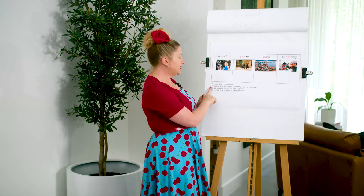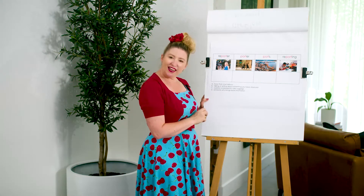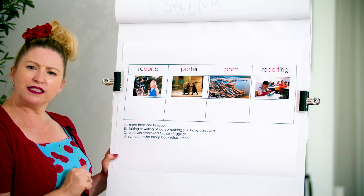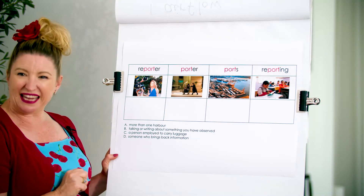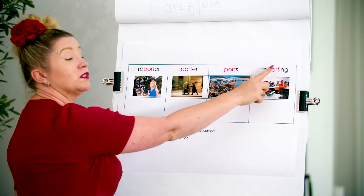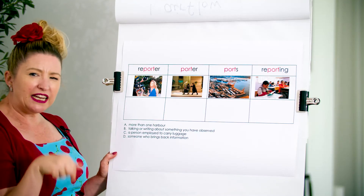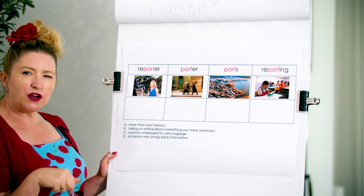Our second definition: talking or writing about something you have observed. Talking or writing about something you have observed — 'b'. Which word is going to have 'b' next to it? Reporter. Porter. Ports. Reporting. Tricky — talking or writing, there's a bit of a clue there. It's happening now. Look at the words. Look at the suffixes. Don't get tricked.